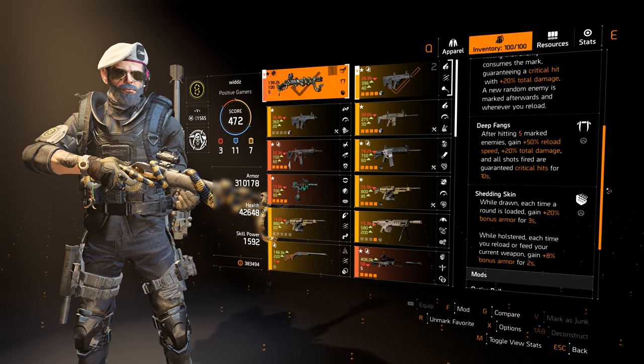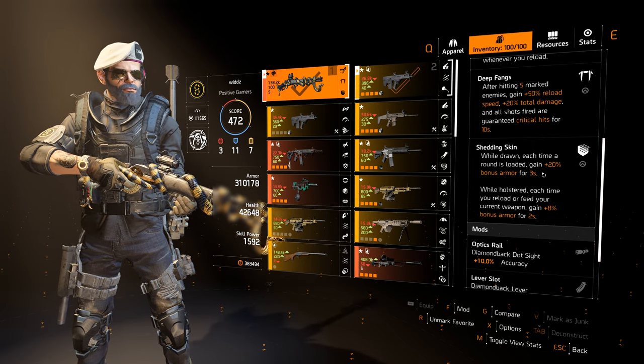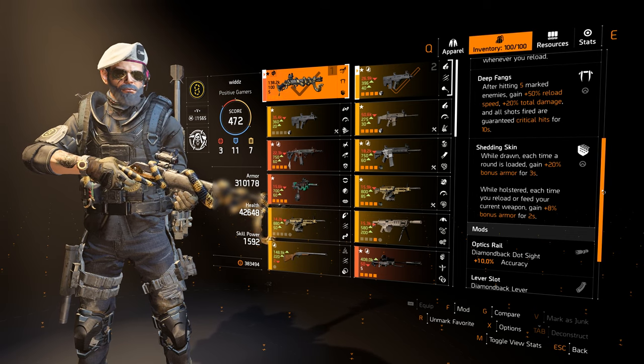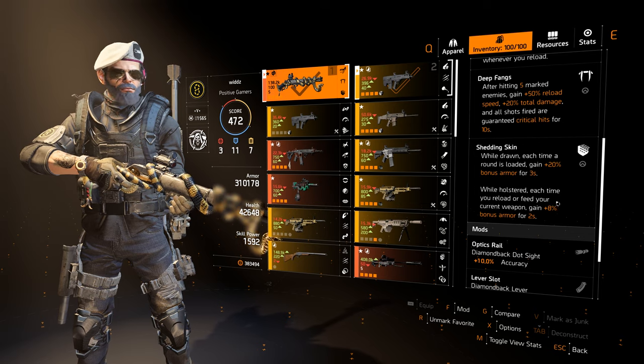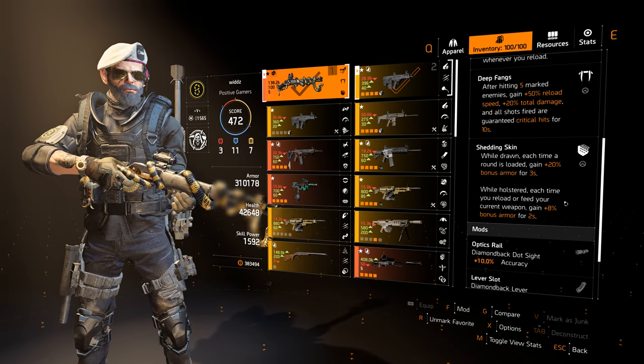My build doesn't have crit damage, so yeah. Each time a round is loaded you get 20% bonus armor for 3 seconds. When holstered, each time you reload your current weapon you gain 8% bonus armor.